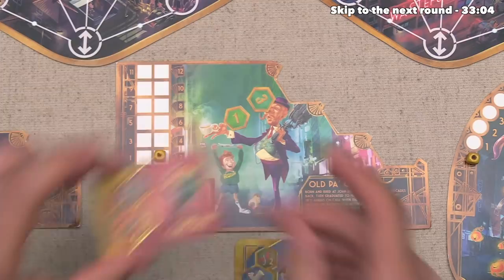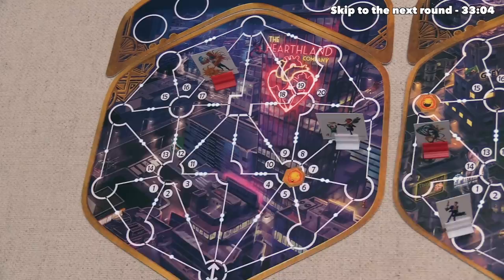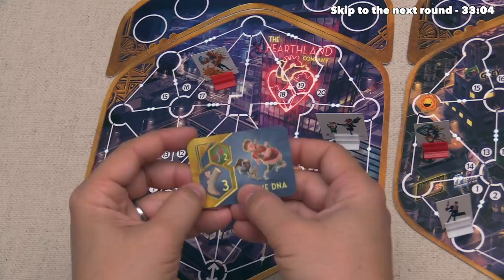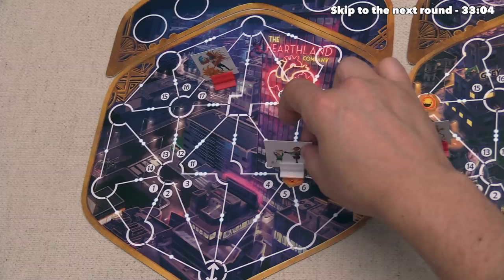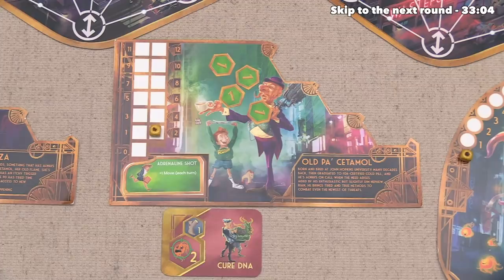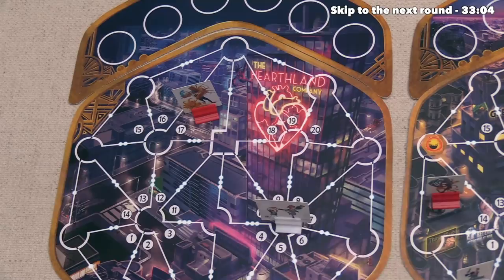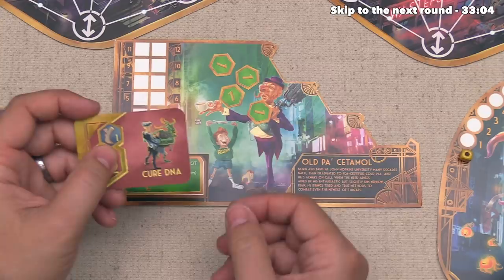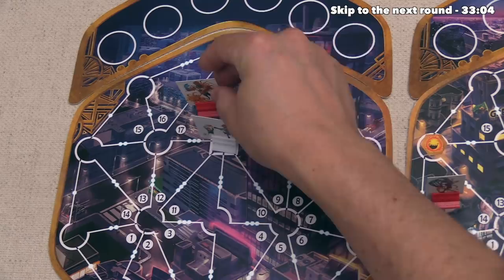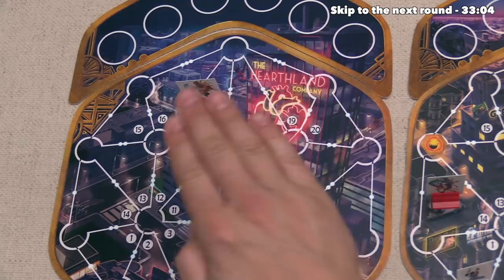At this point they have two cards available, and it looks like they want to use this move DNA for the three value. They can use one move to exit zone 7, and then two movement to head right over here. Since they ended on a spot with an egg, they can remove this egg from the board. They have just one card left, and they're going to use it — it gives them one move, and to that they're going to add two DNA, giving them three movement total which will get them right over here. They are angling to set themselves up to deal with this lazy bacteria on their next turn, and they could potentially construct some barriers once they are up here. Either way, that's going to finish out Old Pa Setemol's turn.